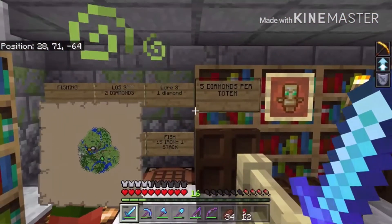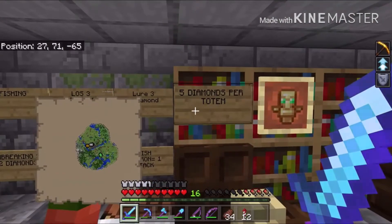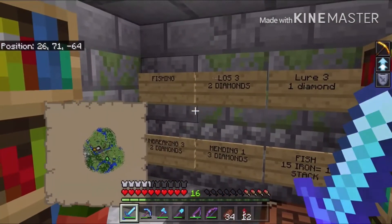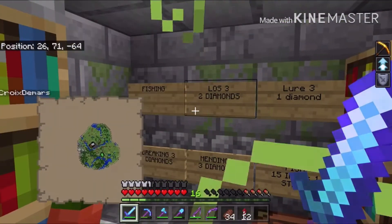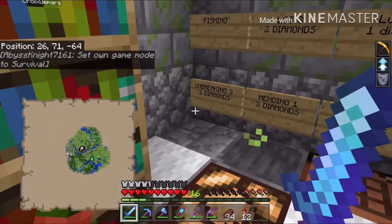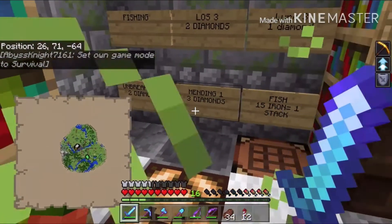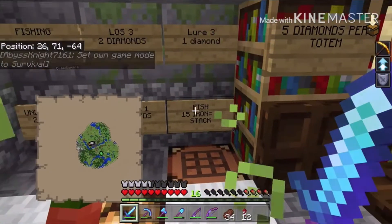Here are our prices in the enchantment shop: five diamonds per totem. For fishing enchantments, we got Luck of the Sea for two diamonds, Lure 3 for one single diamond, Unbreaking 3 for two diamonds, and Mending 1 for three diamonds.